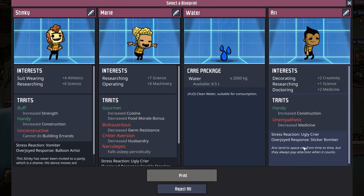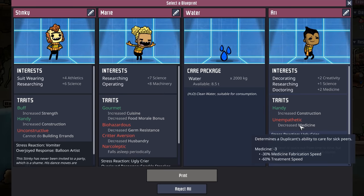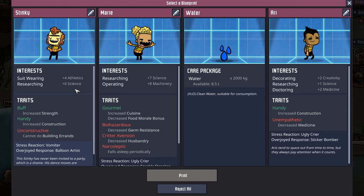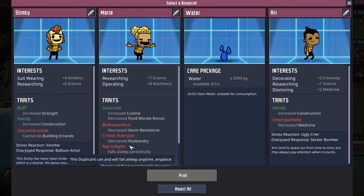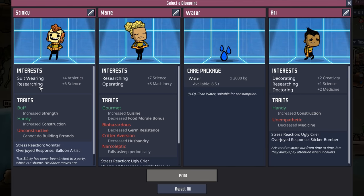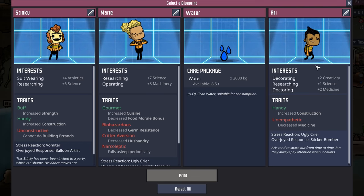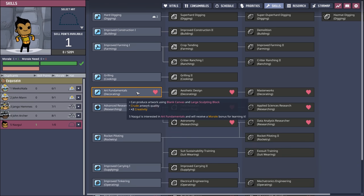These are all just not great choices. We have an Ari who's a decorating doctor — I do like to have my doctors sort of two birds, one stone — except they're unempathetic, which means decreased medicine. Then there's Stinky, a suit-wearing researcher, which would be our third researcher. They have Handy for increased construction but then they're unconstructive. We can't take Marie because they're narcoleptic with critter aversion and biohazardous. Because I don't want another researcher and Stinky can't do any building, we're going to go ahead with Ari and we'll just have the world's worst doctor. Welcome duplicate number five, Nazgul. We'll have an early decorating dupe.